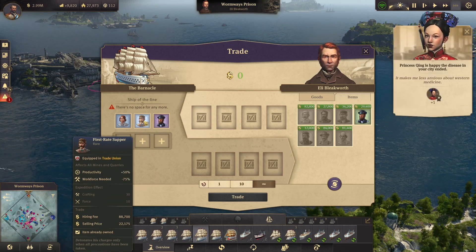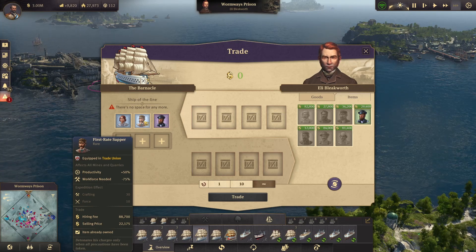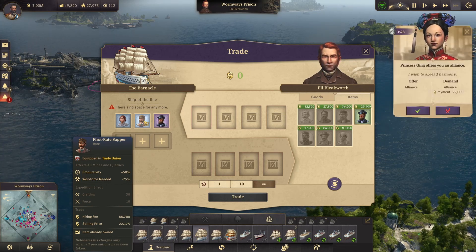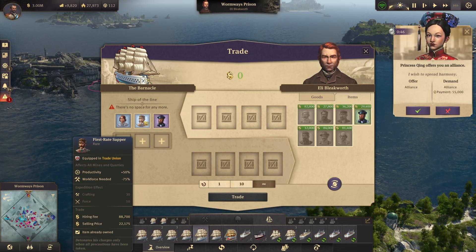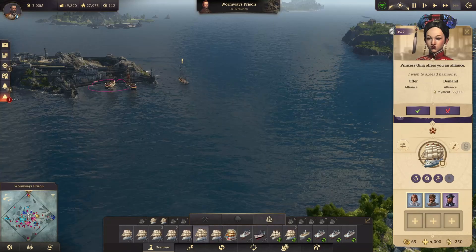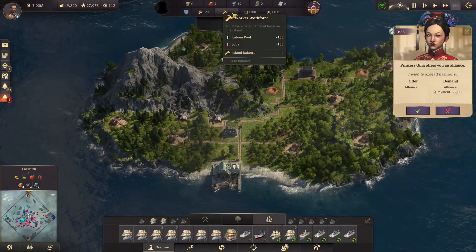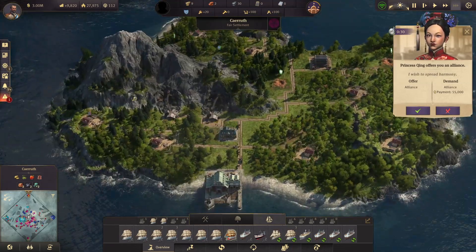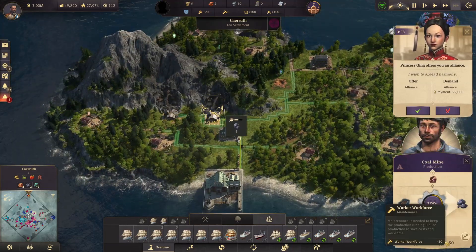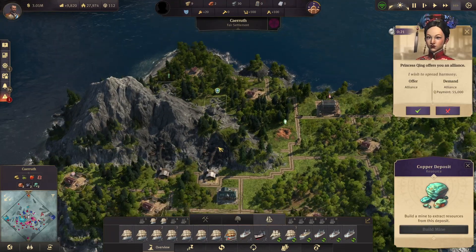The second item: I'm starting to be a bit in trouble in terms of coal and iron. So this first-rate sapper is really great because it will increase the productivity and decrease a lot the workforce — which by itself is really great. But it's also even better for a small iron island like this where I'm really limited in terms of workforce. If I put the sapper over here, those two mines are going to take a lot less workforce, and therefore I'll also be able to use those two over here.